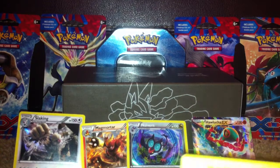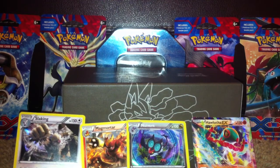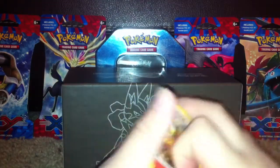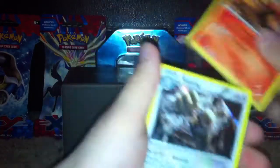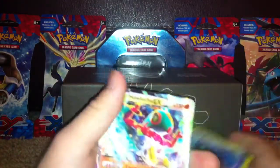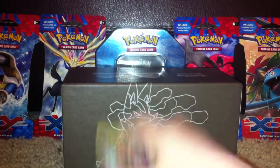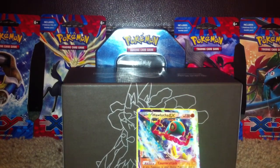So, average pulls — two hollows and an EX out of an Elite Trainer Box. We got a pretty cool Magmortar, a Slaking, a Sylveon — and Slaking and Sylveon are hollows of course — and a Hawlucha EX, which we pulled last box too. Make sure to have a day filled with magical squirrels and make sure to eat a Majestic Taco. See you guys — laters!